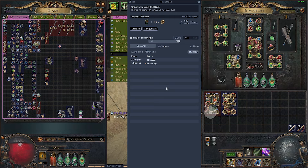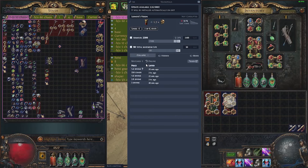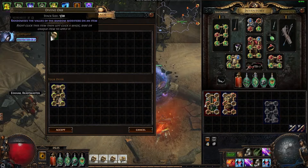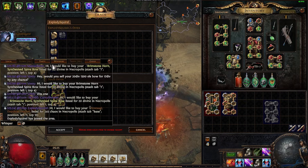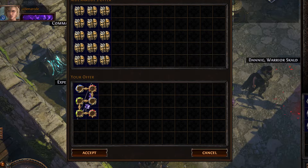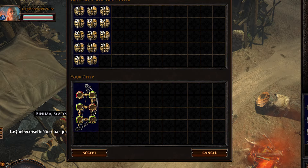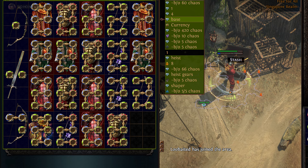Finally, sell the 6-linked item for easy profit, getting you up to 200 to 300 Chaos in profit. As you can see, I have made quite a bit of currency just by using this method, not even counting the other valuable beasts captured during this process. For more information, visit www.fema.org.